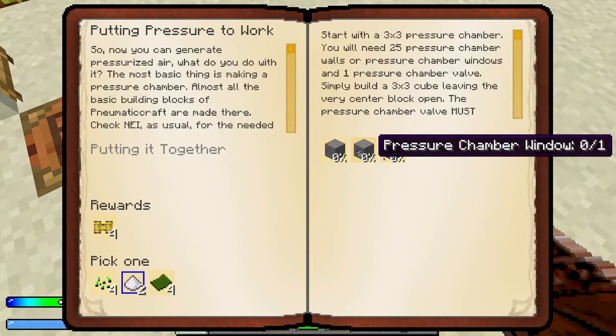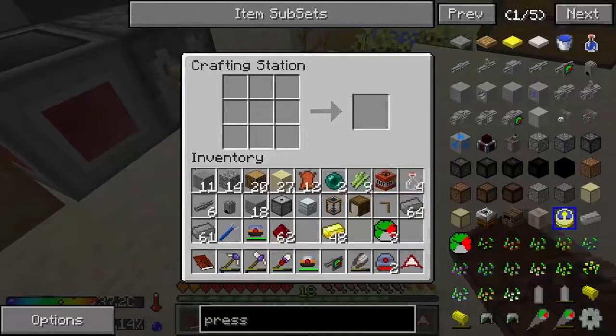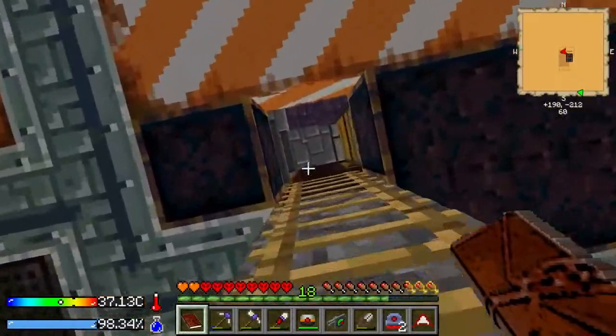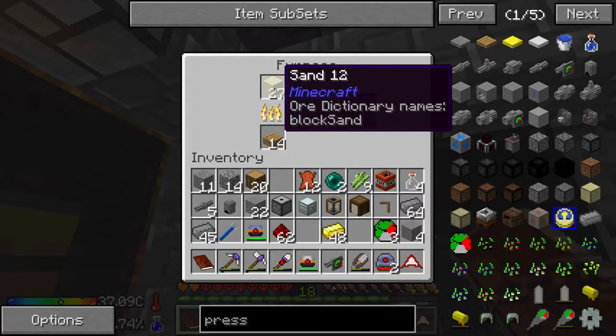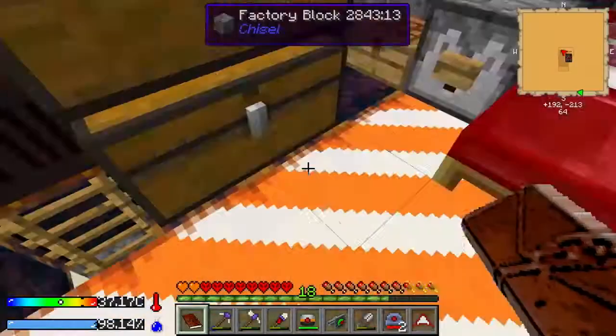Pressure chamber wall, pressure chamber window, pressure chamber valve. We have lots of the walls just from the city, but it's one of those things you have to craft. The window I think is around a piece of glass.